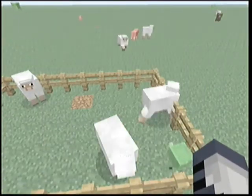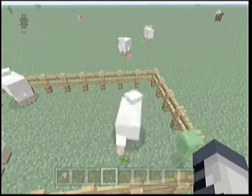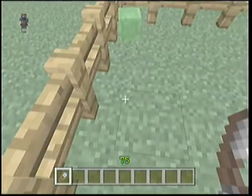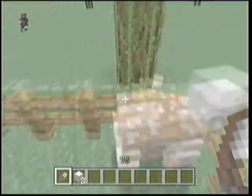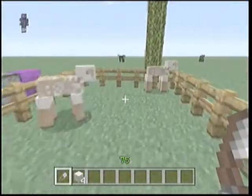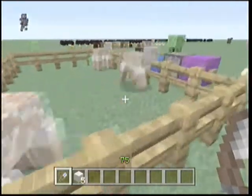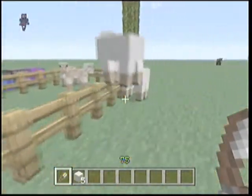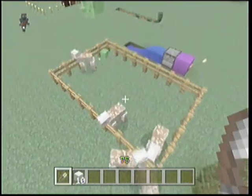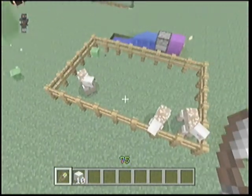The next feature is when you shear a sheep, they can regrow their wool back by eating grass. I just sheared all three of them, and now we're gonna creepishly watch as they eat some grass. Eat the grass. Come on. I guess they're not hungry.